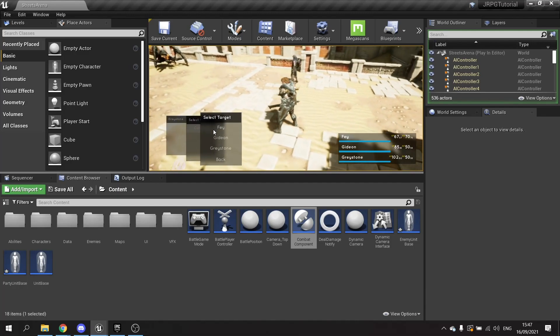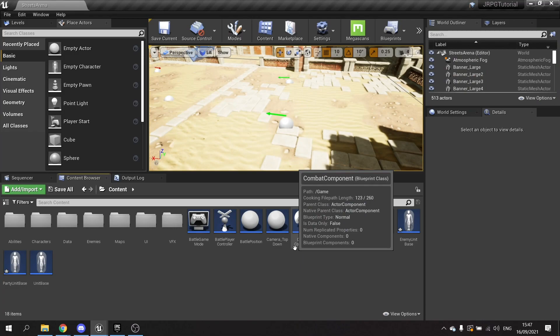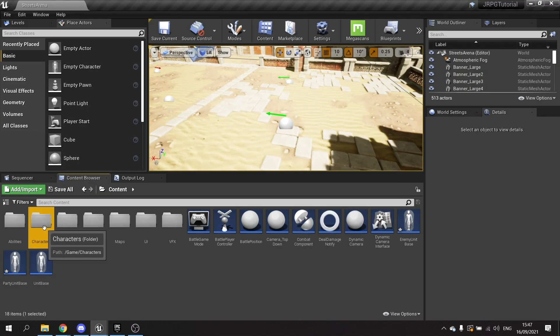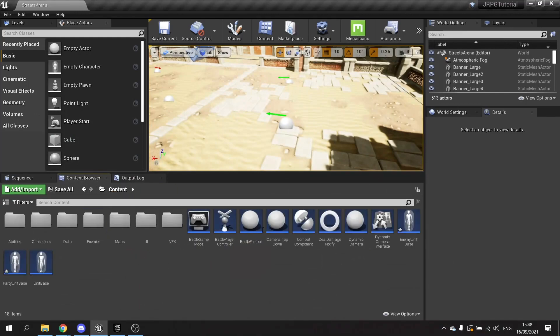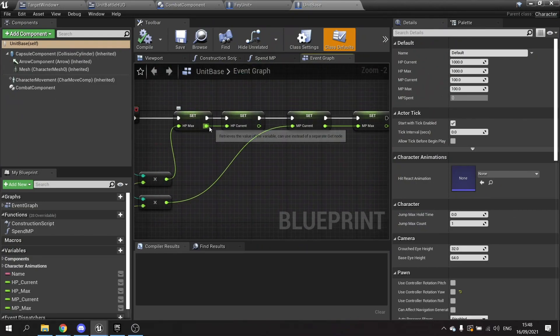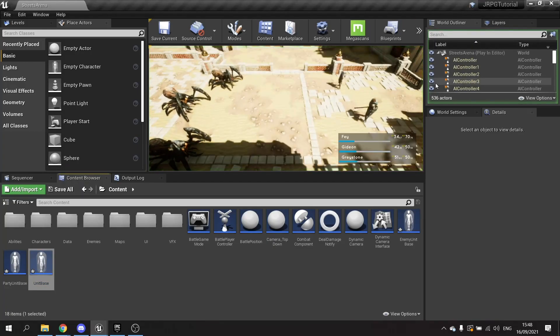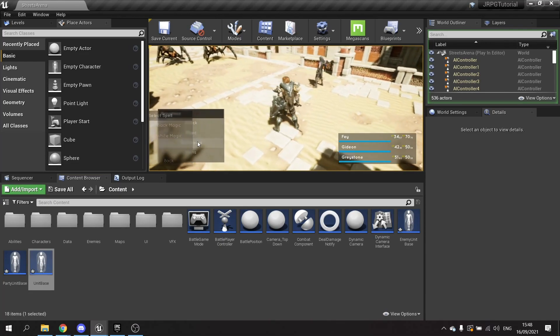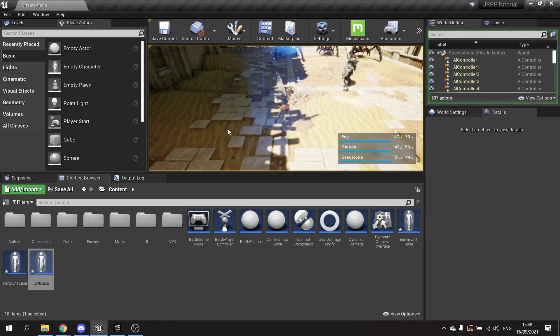Let's test the actual healing ability. I'm going to go to the characters and set their current HP to HP max divided by two so they start at half health. We can now test the healing — because the damage is negative it should allow it to heal. I go to Magic, White Magic, Cure, choose Faye — currently she's on 34 — and now she's up to 47. It automatically works because the damage system is essentially the same as the healing system, just a negative number.